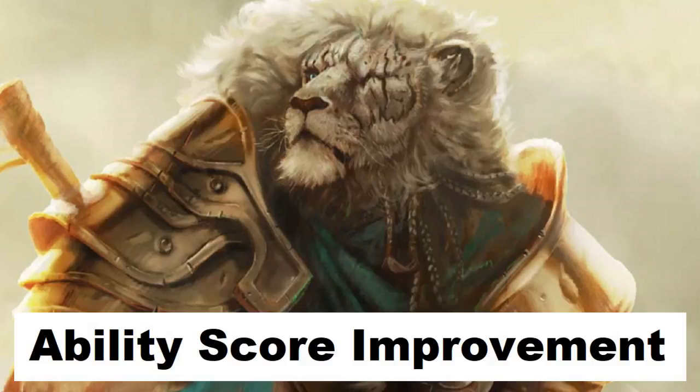Mage Slayer: basically you're really good at taking out mages if you get up close, and barbarians are all about getting up close — casting spells becomes very difficult for a mage when you're in their face. But it's not a feat I'd personally recommend. Martial Adept gives you combat maneuvers from the Battle Master archetype. If you like complexity and want more options available, it's not a silly choice, though I put it in the semi-useful category — and I've been proven wrong on that more than a few times.